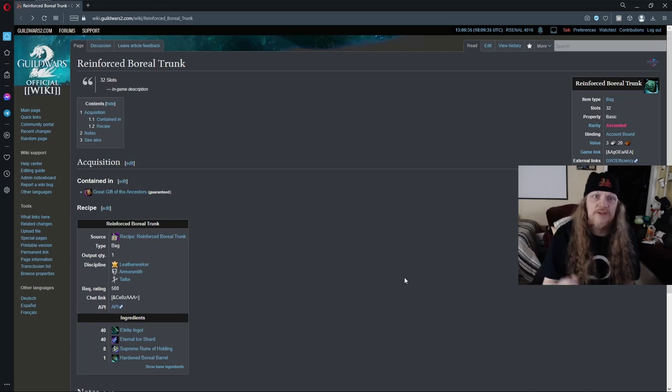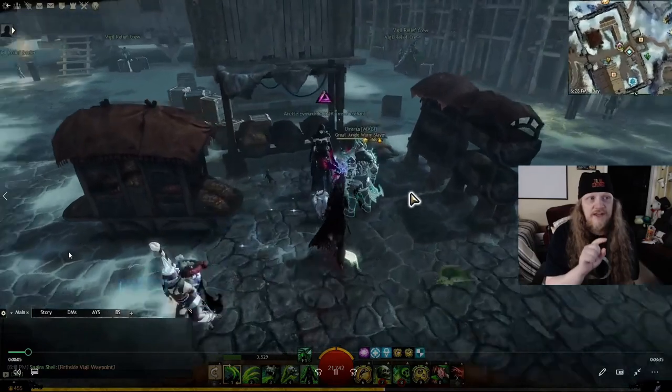As of the beginning of 2023, to obtain this bag you need two things: first, Gilmore's; and second, the Ice Brute Saga — Living World Season 5 has to be unlocked on your account. You need to be able to get to the Bjora Marches map. Once you get there, go up to this lady right here.